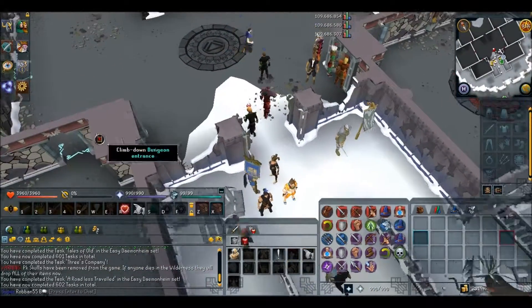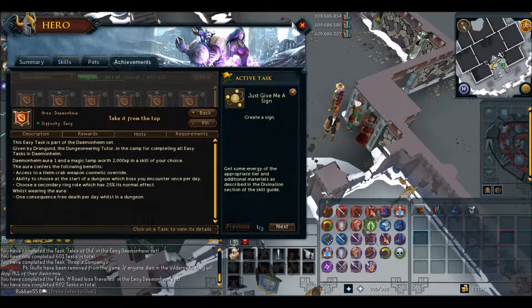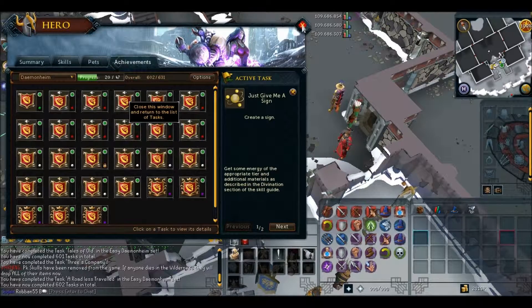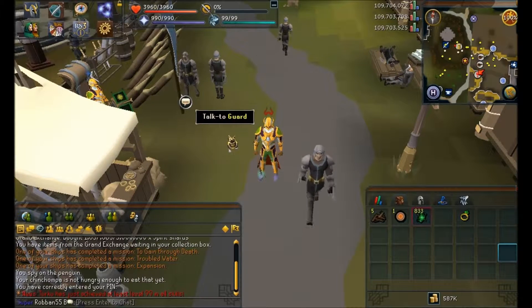For now, you can simply read this little reward screen - it practically tells you everything you need to know. That was all the easy ones. I didn't do the one called 'Take it from the Top' because I don't want to reset my current progress. I'll see you guys later in part two where I'll be doing the medium ones, probably a bit faster now that I know more.